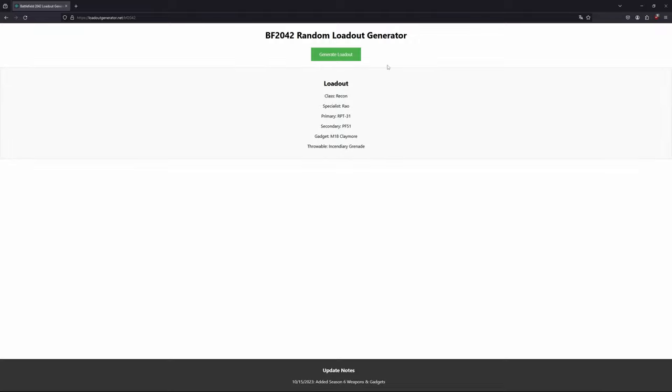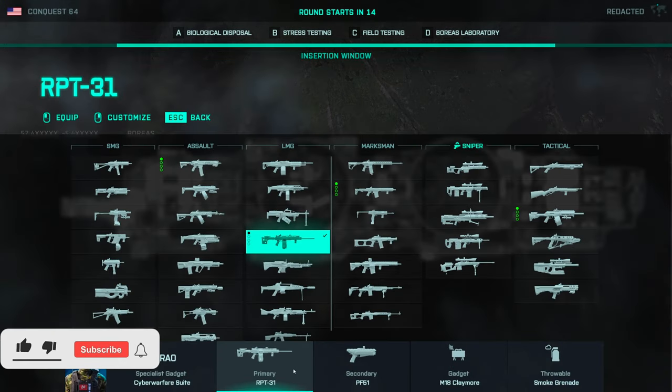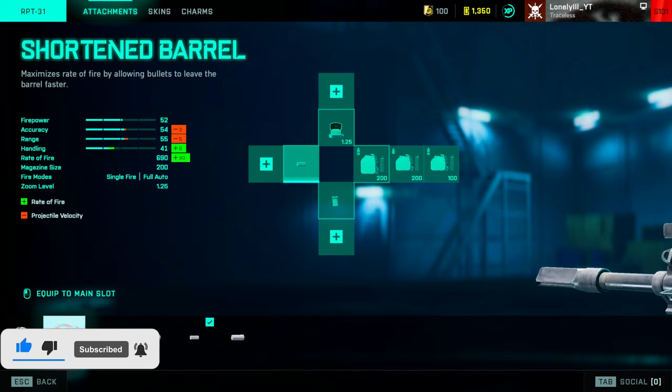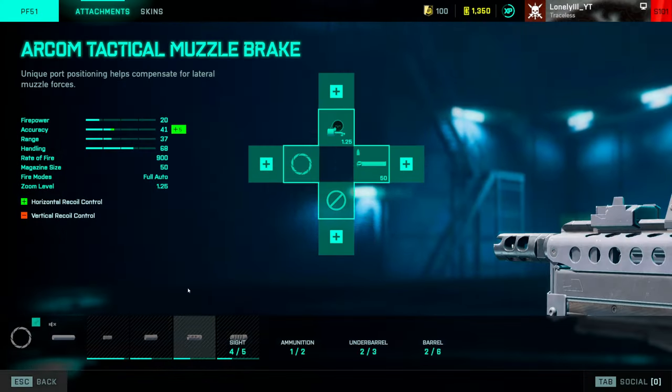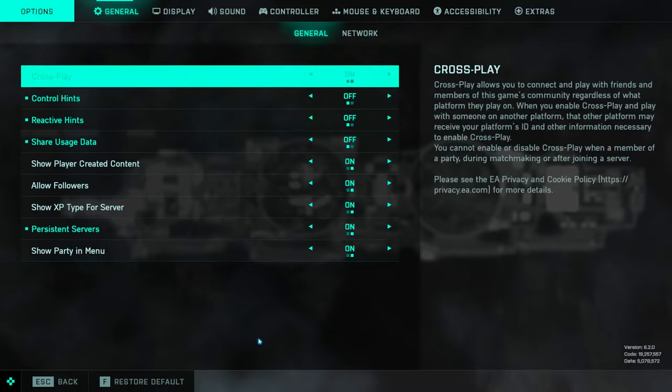Oh, regen perk — holy. Primary RPT. I mean, other than regen, the loadout is decent. So here we are, we have the RPT-31. These are the attachments I will be running: the P90 pistol, claymores, and incendiaries. Yeah, let's go.